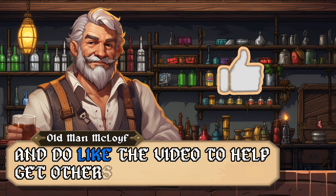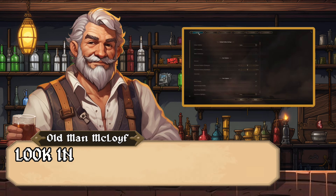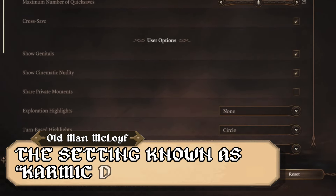Do like the video to help get others informed on this — one like gets the video out there to hundreds more people. Look in the gameplay settings of your game and turn off the setting known as Karmic Dice.